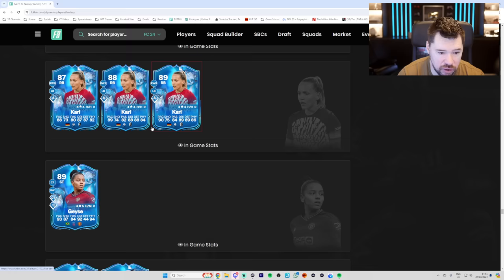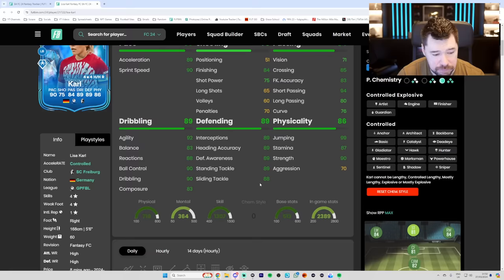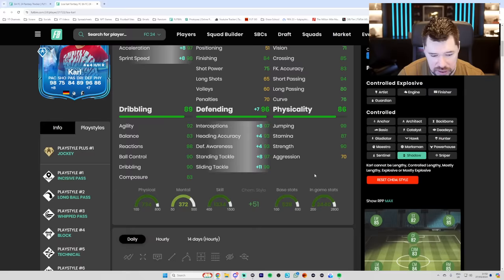Carl has been upgraded to an 89 — one pace, shooting, two passing and physical, one dribbling and defending. 22k for this Carl card — good card. Four star, four star. Can play left back as well. Jockey plus, brilliant play styles. Real nice dribbling. Not the best long passing, not the best passing in general, but with a shadow you get great pace and great defending. Well-rounded stats — not a bad card at all.